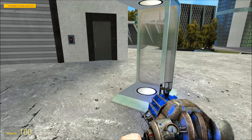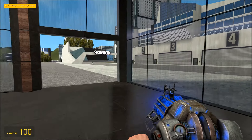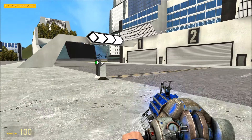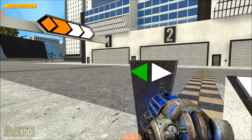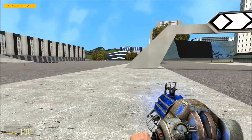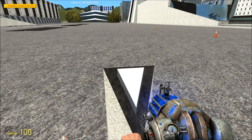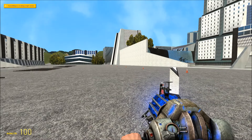Now what do these teleports do? Oh nice — so there are actually working teleports, which is pretty good. What do these buttons do? It looks like there are actual start dials and things like that.